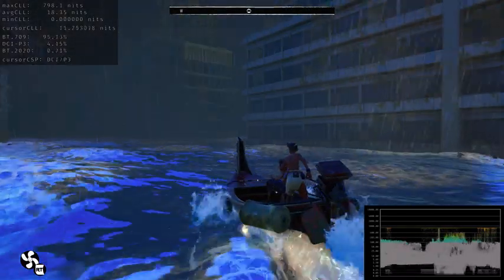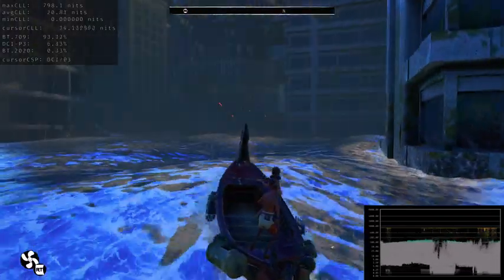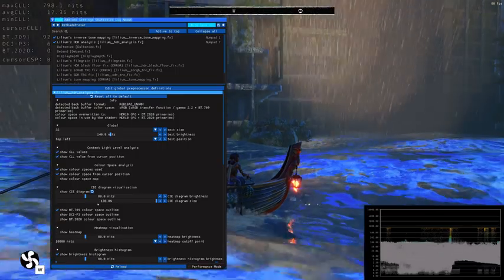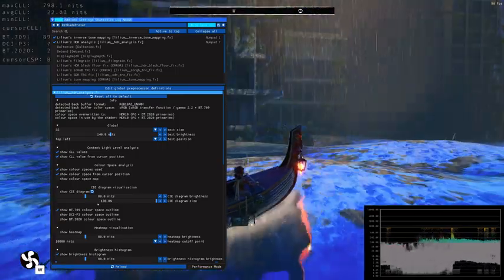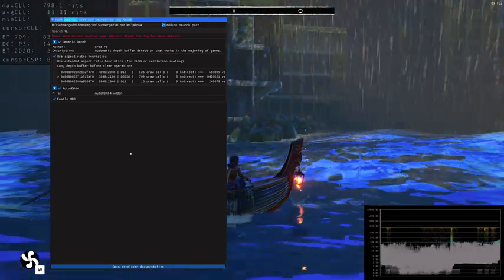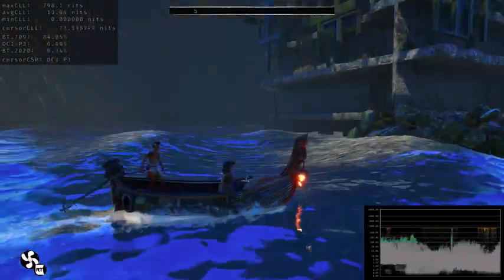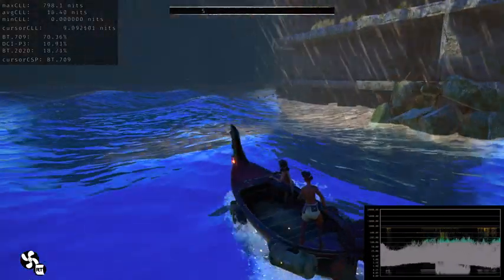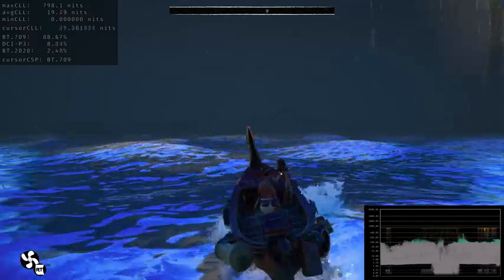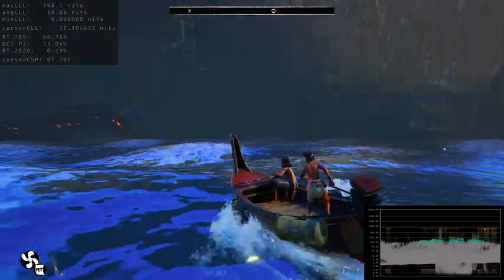It's very simple: just go to the Reshade website and download it. Download the Lilium shaders from GitHub, then download Major Pain the Cactus from GitHub. Install Reshade, copy the Shaders and Textures folder from Lilium, then copy the Major Pain the Cactus file to the game installation folder. Some people ask how to download the mod since there's no download button — unfortunately you have to click on each file separately, one by one, to download and install them.